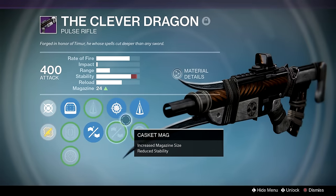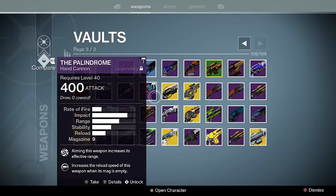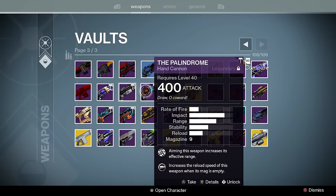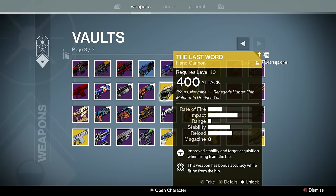Clever Dragon — this is the vendor version because I did easily 70-80 games of Iron Banner and did not get one with Brace Frame and High Caliber Rounds. Palindrome — vendor version, you know all about it. You can just go to the vendor and look at it if you want to see it.